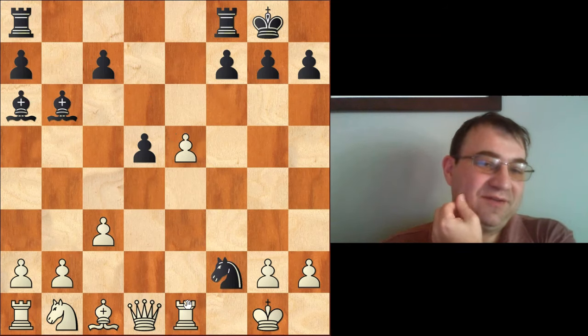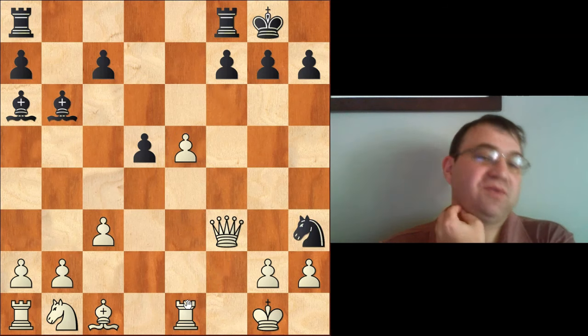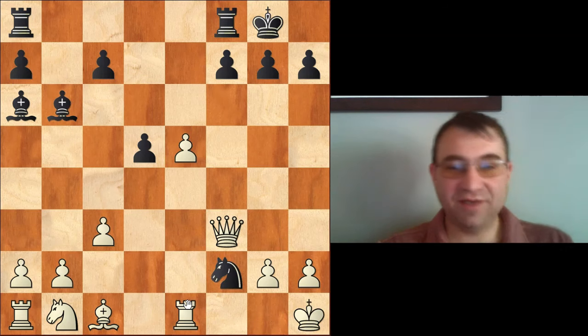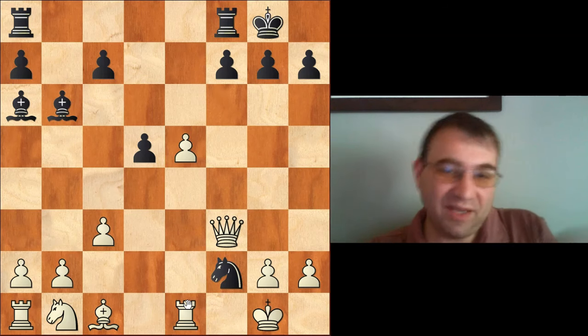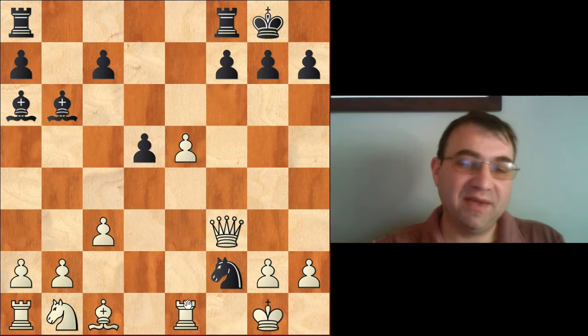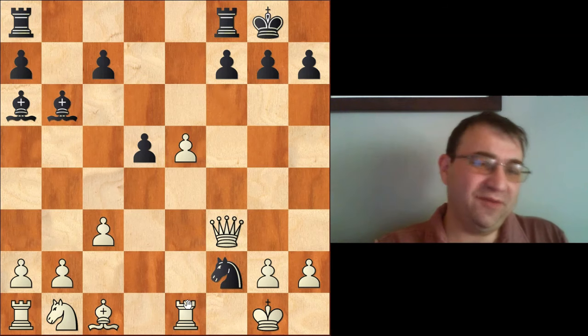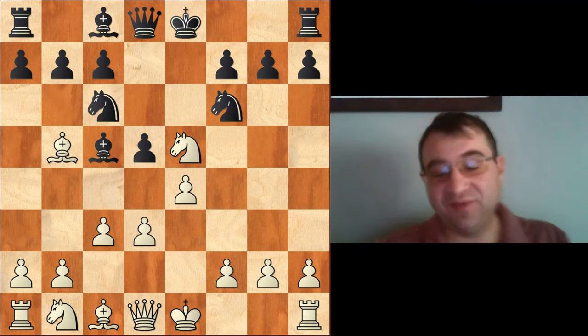Queen takes e5, d takes e5, knight takes f2, queen f3 — otherwise we lose the queen — and then we have a forced perpetual. Knight h3, king h1, knight f2, king g1, knight h3, king h1, king g1, etc. So at the very least, black has a forced perpetual in this main line Korobov game. And if white tries other things, potentially it could just be advantage black. That's a very long explanation why we don't take on e5. Short explanation: we're not developed.